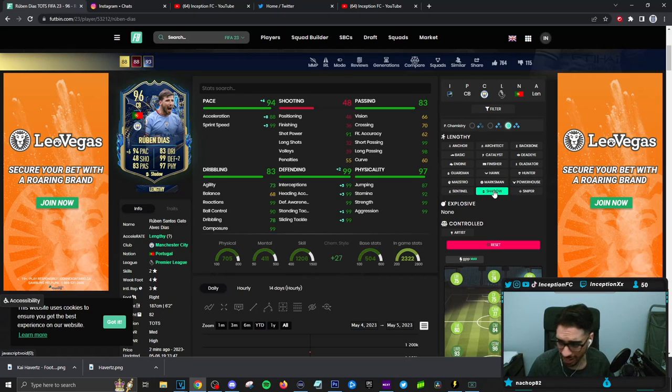Dribbling in-game: this card has 99 reactions with a 99 for composure, 73 for agility, 68 for balance. You may notice those things when it comes to on-the-ball movement, but the off-the-ball movement is what we're mainly looking at when it comes to defensive capabilities. On a shadow chemistry style, this card is already perfect in every single style with a medium-high work rate.